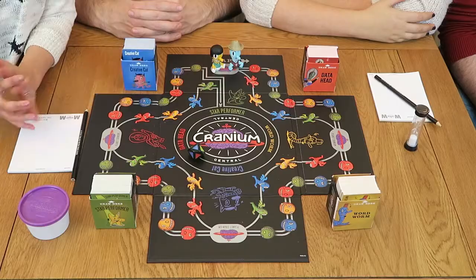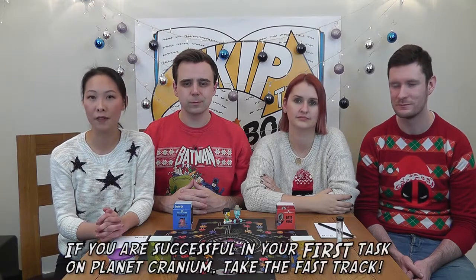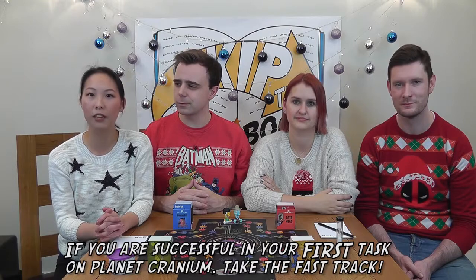We've successfully completed the task — the card is discarded to the back of the box and we get to roll the die and move to the next colour indicated on the die. You must stop at the next Planet Cranium even if the colour you rolled would take you past it. If you roll purple, jump straight to the next Planet Cranium. I've rolled blue. At the start and every Planet Cranium, you have the chance to get on the fast track, which takes you towards Cranium Central faster. If you successfully complete the first task on Planet Cranium, you can choose to take the fast track; otherwise you must take the longer, albeit more scenic, route.